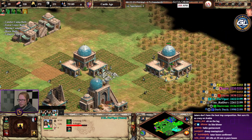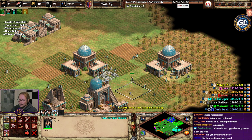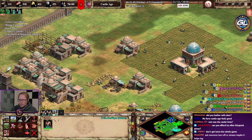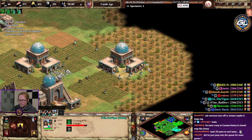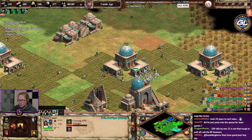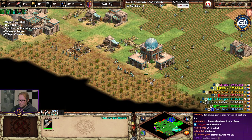I feel like I'm at 25 minutes with a normal civ — that's what it feels like right now. Because you also hit castle age with instant 2 TCs, horse collar, heavy plow, bow saw. 80 villagers at 23 minutes — holy shit, feels ridiculous man.